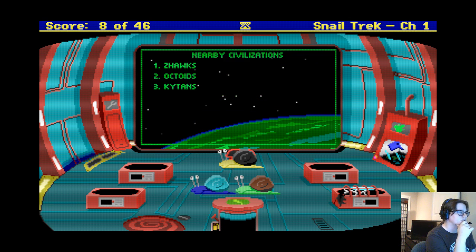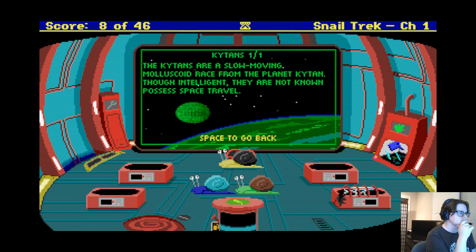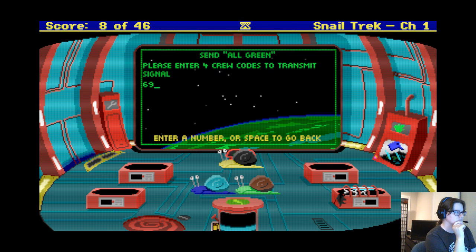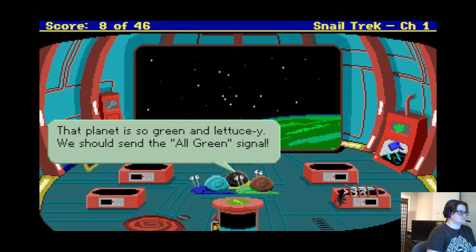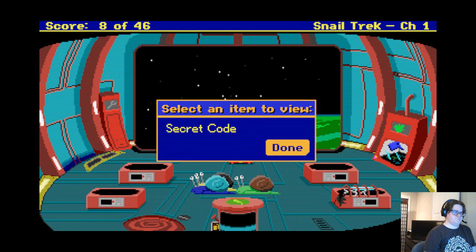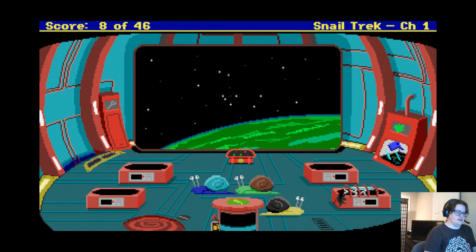Baguette class destroyer, Octoids. Well, I think I only have half of the code. No, I need the other part of the signal. Look at secret code, look at code — but where's the rest of it? Why do we only have half?